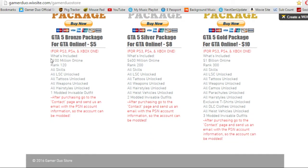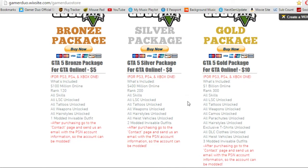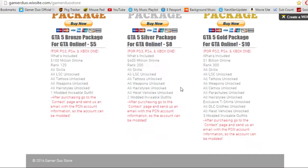Now you're probably wondering what's included. It's somewhat the same things across the accounts, but there are some things missing from the bronze account that are in the silver account, and things missing from the silver that are in the gold package. So, moving on — we have $100 million, rank 120, all skills, all Los Santos custom unlocks so you can upgrade your car to max, all tattoos unlocked, all weapons unlocked, all hairstyles unlocked, and one modded invisible outfit.